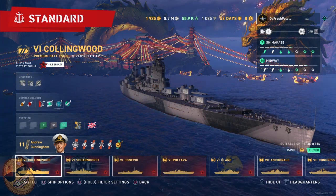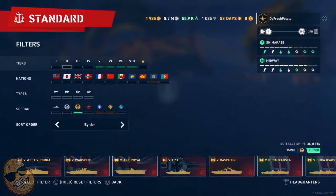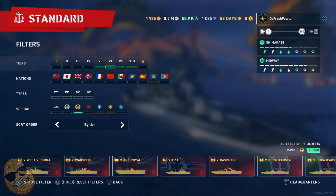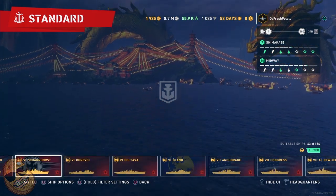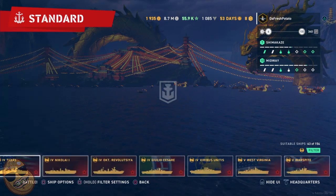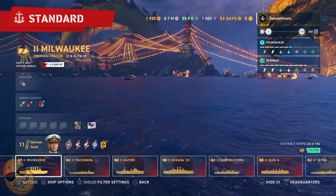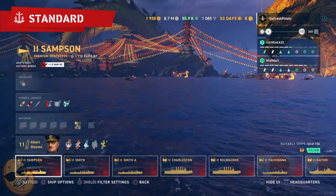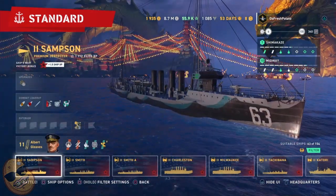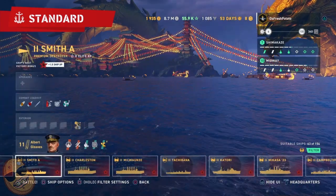Does this mean Wargaming needs to buff this ship? Because the ship has limited guns — it's a battleship with only six guns — I would think this ship would have the best dispersion, best shell grouping, best sigma, because of the limited guns. And combined with it being a premium ship — one you have to spend your money on — it should have increased dispersion or accuracy to make it worth your money.